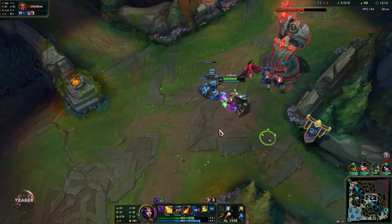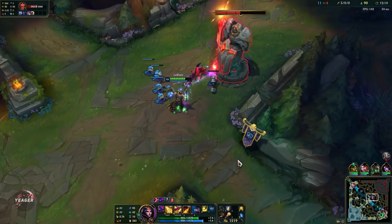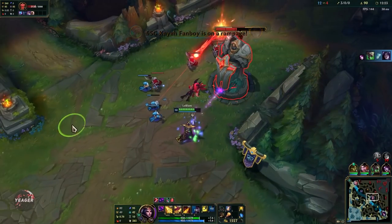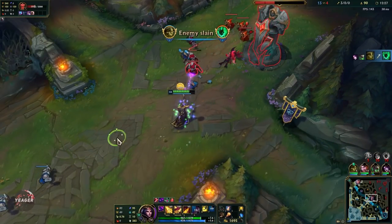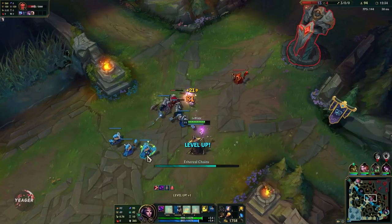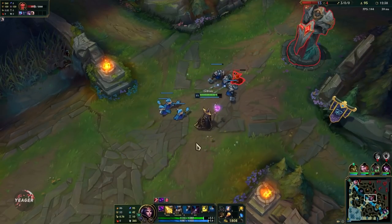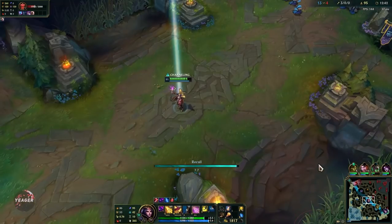Champions you want to ban when playing LeBlanc: Kassadin is a hard counter — he is an anti-mage, anti-AP champion. Galio can also be problematic because you have no kill pressure against him and he can outscale you. A lot of AP or assassin matchups are skill matchups though, which you can learn to play around.